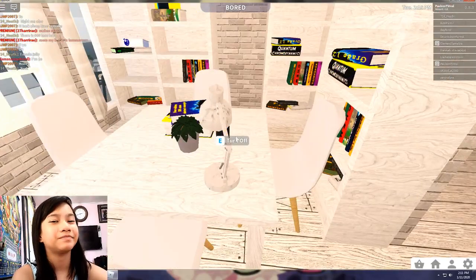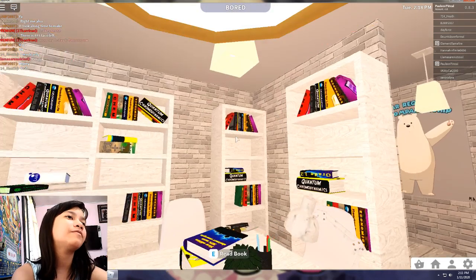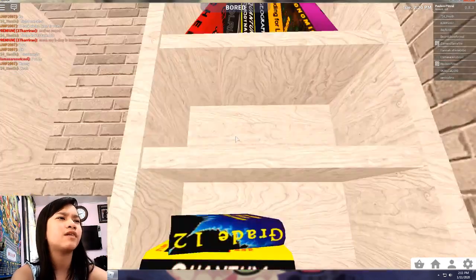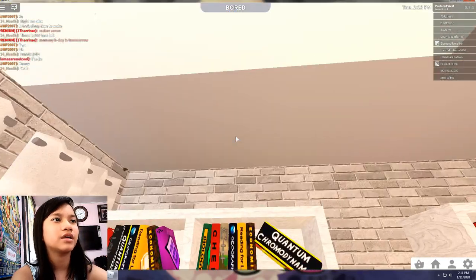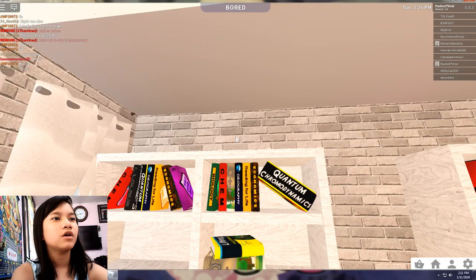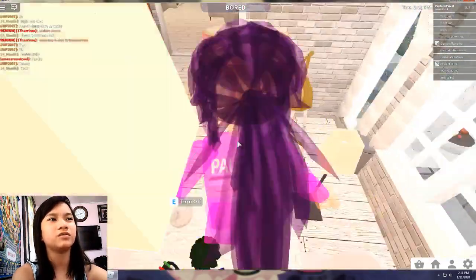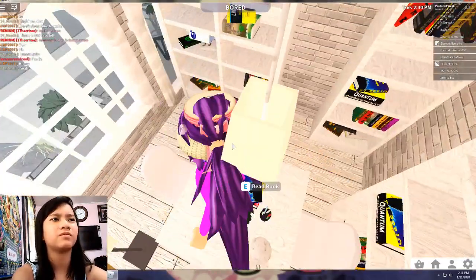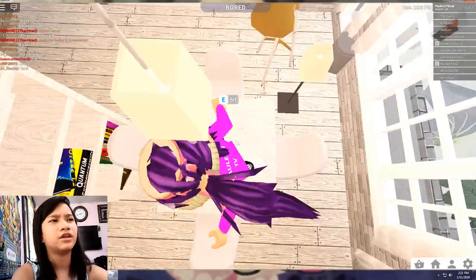I have this mini study room with a lot of books, because you want to learn in my house. Quantum, Commodium, Dynamics, Chemistry and stuff - I don't really want to read those. It's basically a learning place. You can be like the smartest kid in the world if you come here and learn.